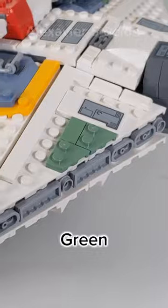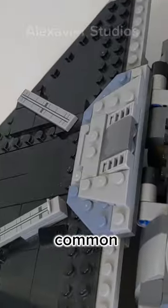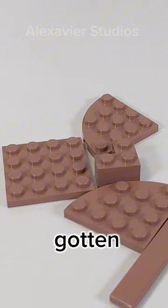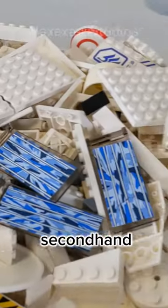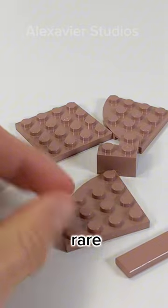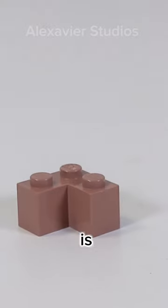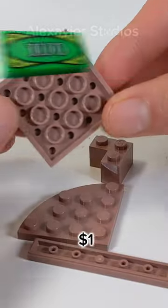Sand blue and sand green never got discontinued, so eventually they became more common. However, sand red and sand purple weren't so lucky. But someone else was lucky — me. I just happened to have gotten some sand red pieces secondhand a while back. Since the color is so rare, I already knew that these pieces were from the original cantina set from 2004. The color is so rare that many of these pieces cost a dollar each.